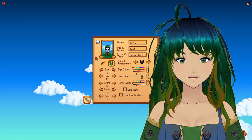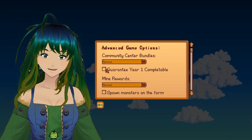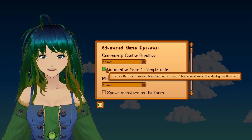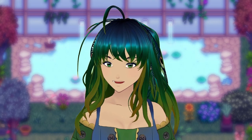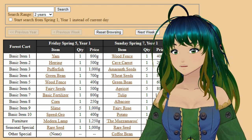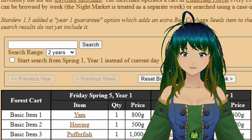Keep in mind, if you select the option to guarantee year one community center completion, this tool will not include the red cabbage seeds that might appear during the first year that are added to the list of items, so it won't necessarily save you a trip if that's what you're hunting for. If you're looking for a particular item, you can use this search feature here and select the range of years you want to search through this drop-down.